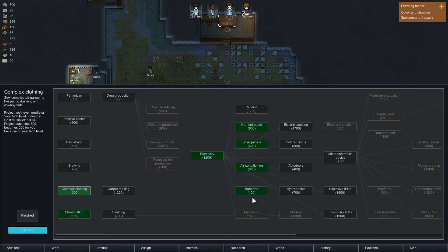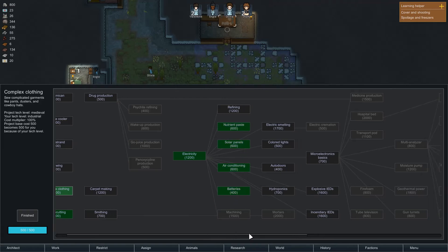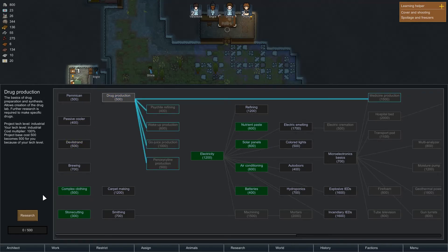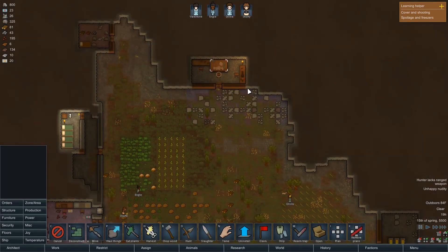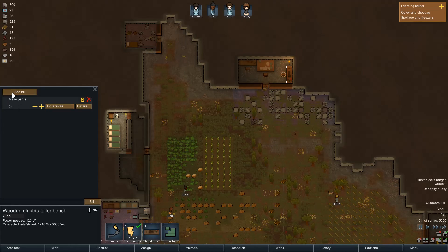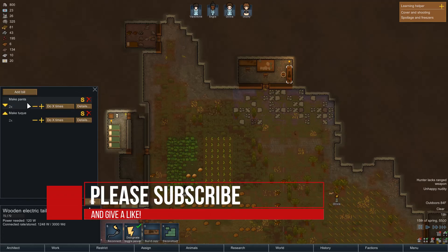Did they give you this stuff right off the bat? This has totally changed. This preserved food here — I think that would be the best thing to do. It's not the greatest thing to eat, but that's okay. Drug production would get me medicine production — that might be even smarter. Because I have a refrigerator. Let's go with medicine production, and then I think we'll go with smithing after that. They got these built — let's build some pants. How about two times pants.